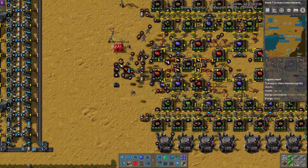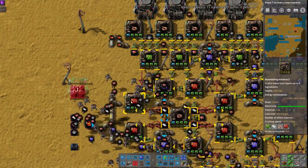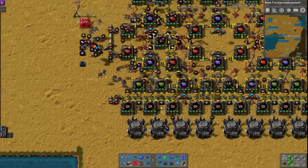It's just requesting copper for the green circuits, and then for the red circuits, and plastic for the red circuits, and you input acid. It's direct insertion all the way through, like I said.